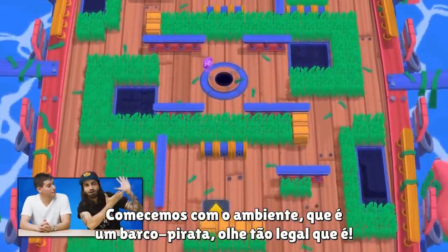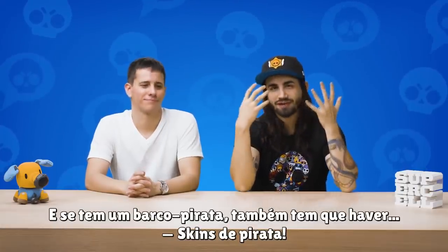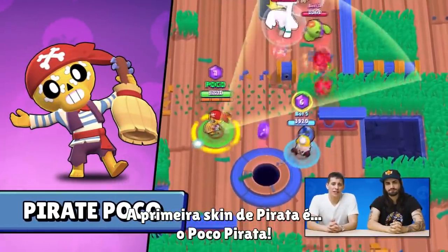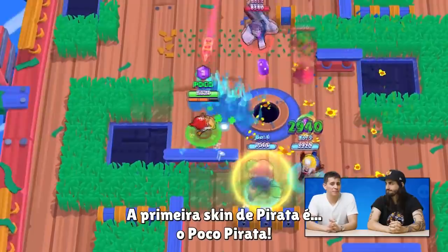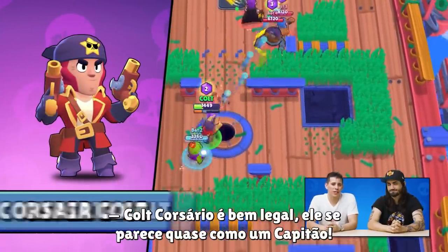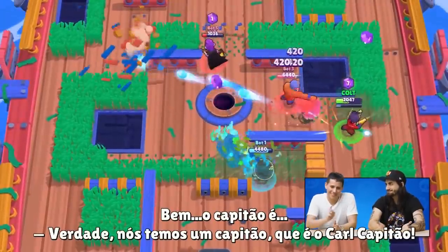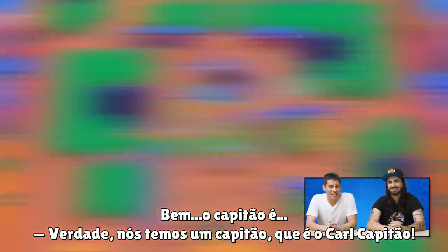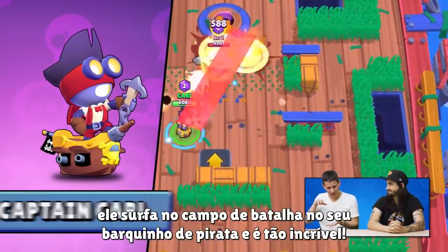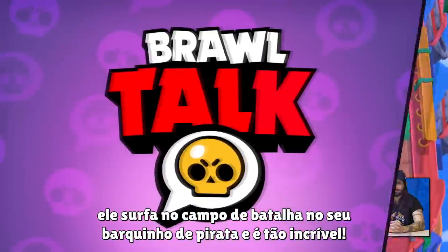The new environment is Daryl's ship — look how awesome it is! And of course, if we have a pirate ship, we would have some pirate skins. First in our pirate skin lineup is Pirate Poco, and then you have Corsair Colt. Corsair Colt looks really cool, dressed up as an awesome captain. But the real captain is Captain Carl — my favorite skin of the bunch. He surfs across the battlefield in his own little pirate ship and looks awesome.